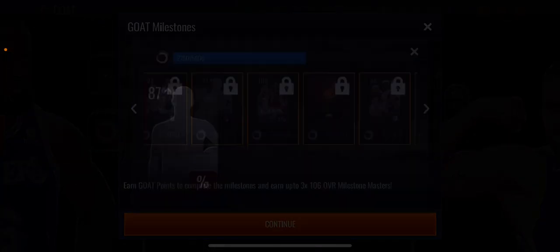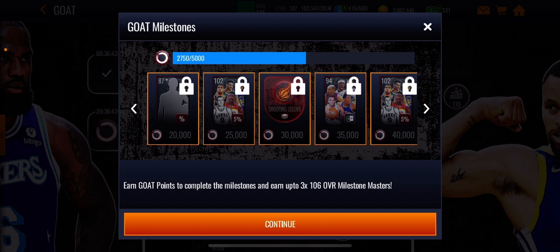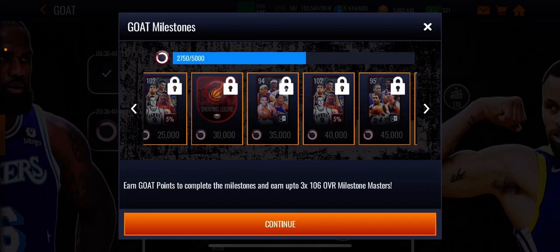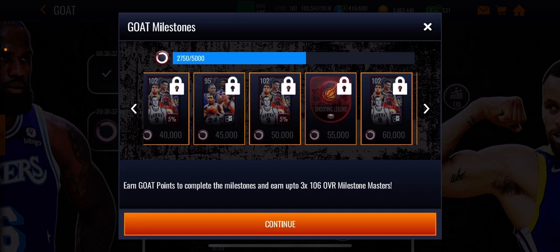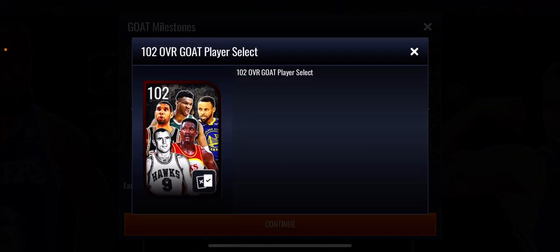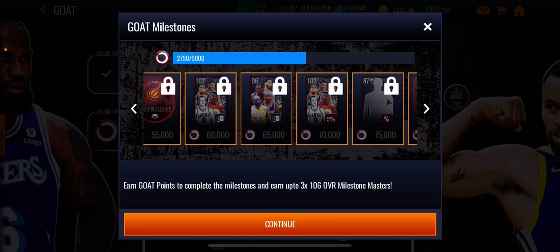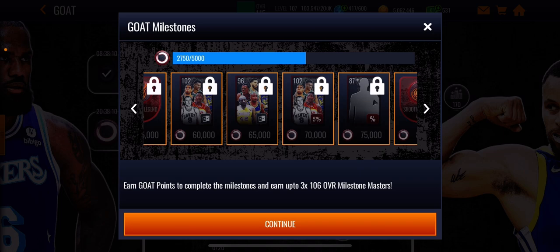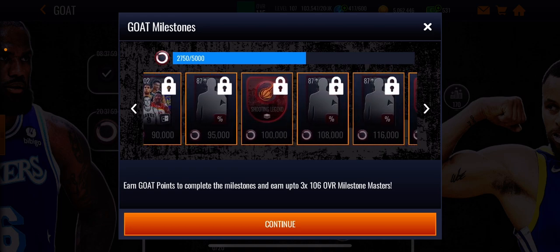At 25,000 points you have a five percent chance of pulling one of the booster player points — the 102 overall versions. At 35,000 you get a 94 overall, which will also be used for the sets for the 102s. At 40,000 points you have another five percent chance of pulling them. Obviously if you do pull the 102s, they will be very helpful because you can just put them in your lineup and they will help you boost for the points. Then at 60,000 points you get a guaranteed 102 overall, which can be used for boost. The more 102s you have, the easier it is to get LeBron James. Then at 97 overalls you get more players you can select.